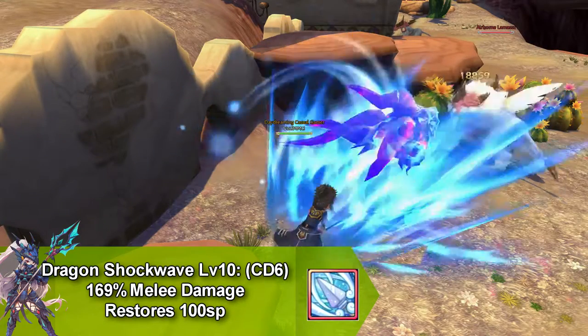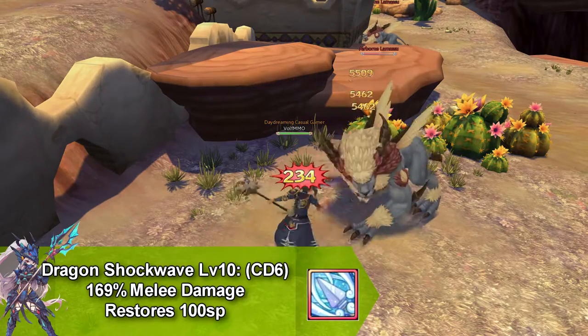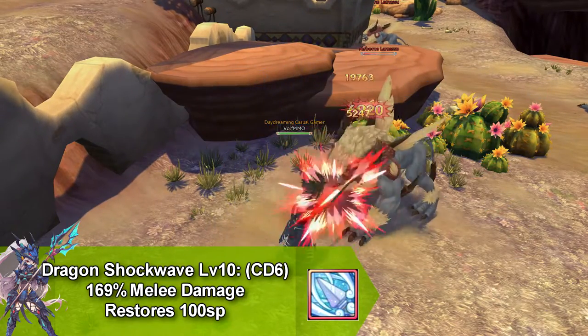Our next skill is called Dragon Shockwave and this does melee damage and it's a ranged attack. This goes on cooldown for 6 seconds and it restores 100 SP.